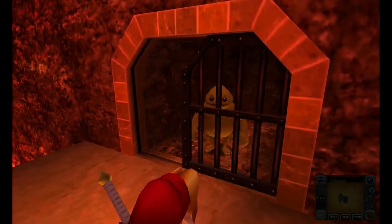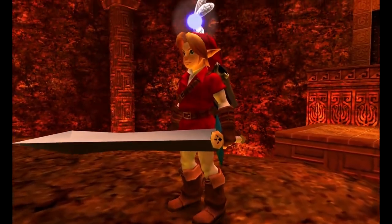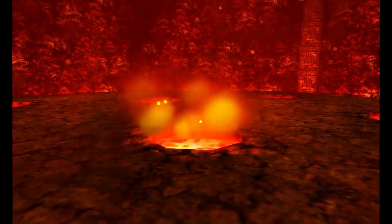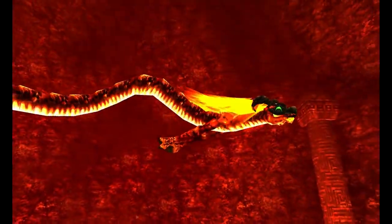After saving all the Gorons and obtaining the boss key, you go into the boss room and see a big platform in the middle. You step onto it, the platform starts to shake, and out comes a long dragon named Volvagia. Man, when I first saw this boss, I was like, wow — I'm fighting a dragon, so cool!